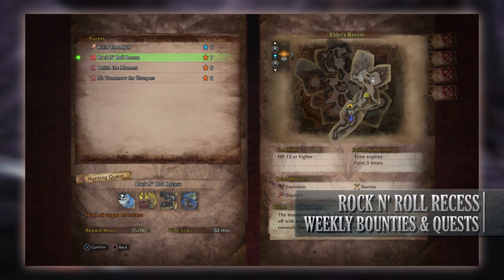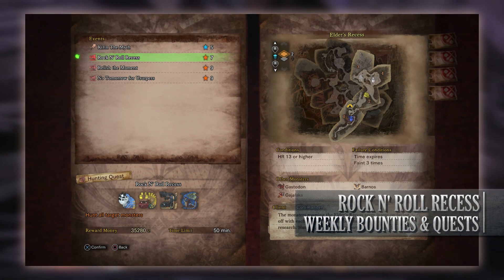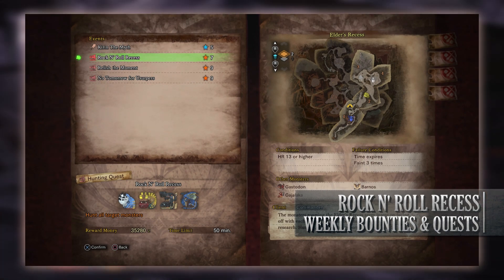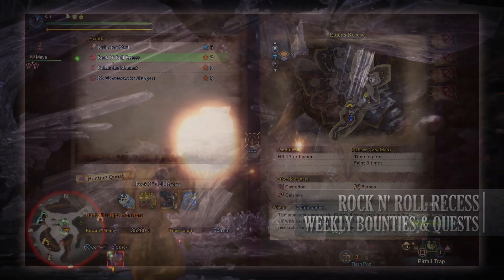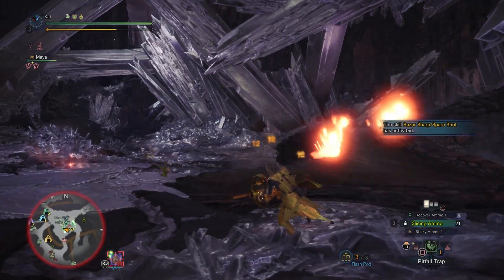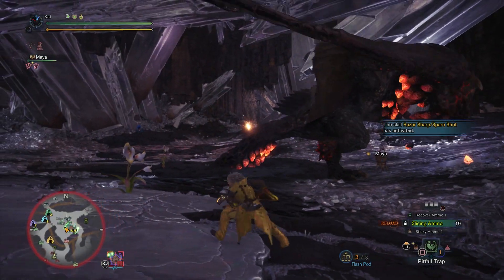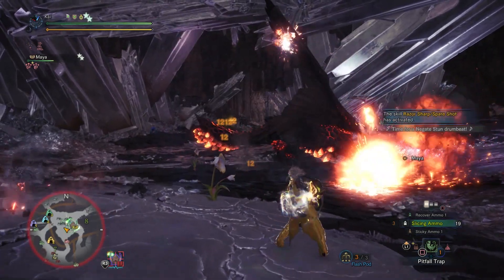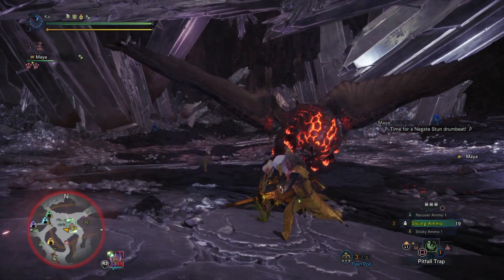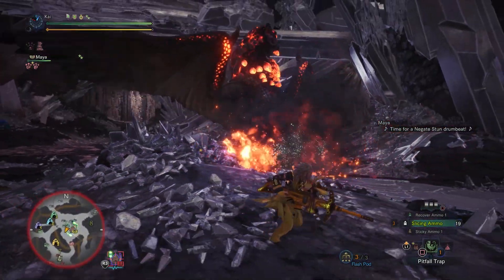Next is Rock and Roll Recess. This is a high rank 7-star quest that requires hunters to be hunter rank 13 or higher. It has players taking on all the monsters associated with the Elder's Recess: Dodogama, Uragaan (which ties into the limited bounty), Lavasioth, and Azure Rathalos. Quests involving all the monsters in a certain area have increased chances of getting a large or small gold crown, so if you're missing the gold crown for any of these monsters this may be worth considering.